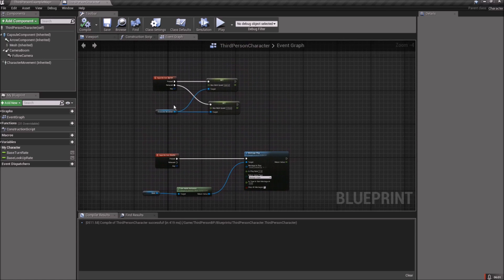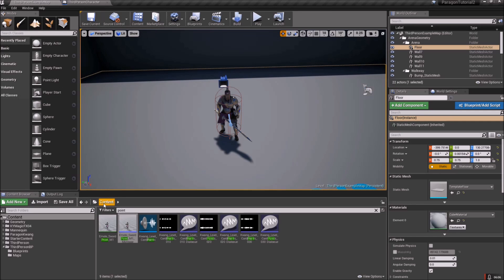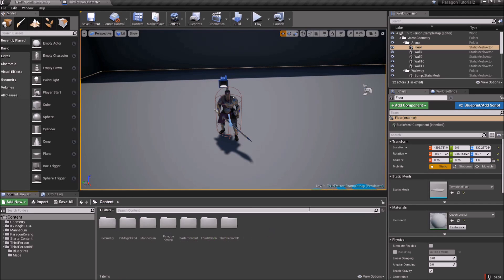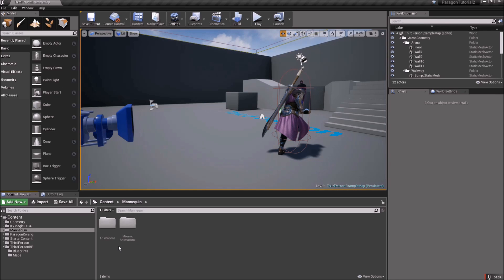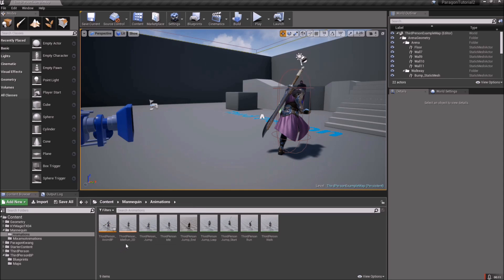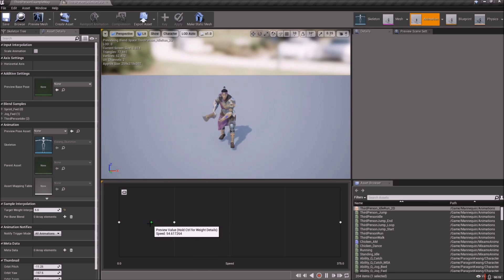Now we just need to set our blend space so that everything is reflected correctly and add some better animations. Head back to Content, go to Mannequin > Animations, and open up the Third Person Idle Run 2D Blend Space. If you hold Shift and move the mouse, you'll be able to see where the character is as far as the blend settings.